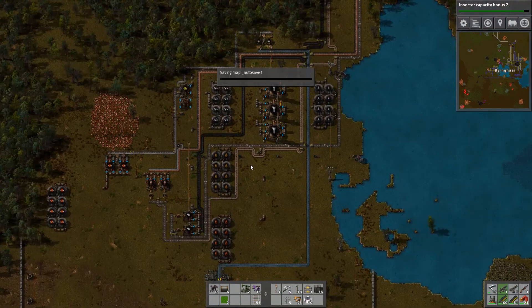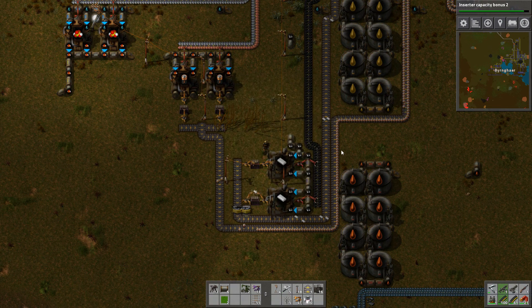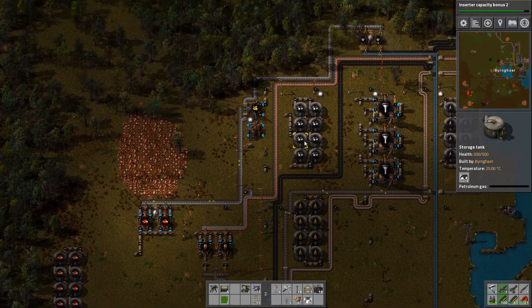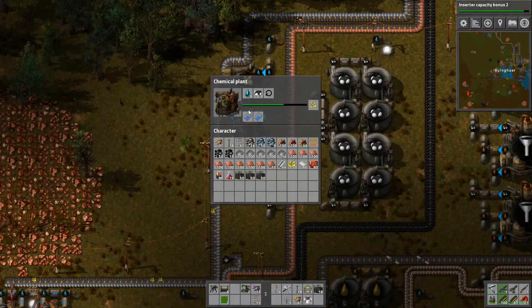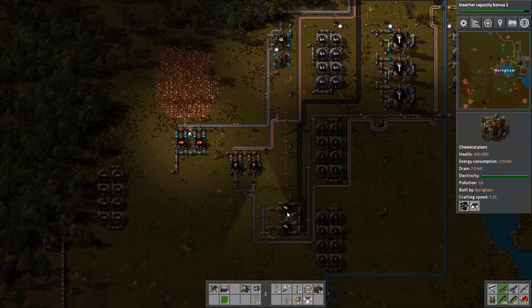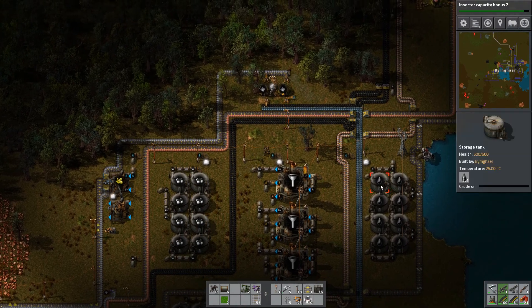I was going to put a cut in here as I walked over to the plastic production, but we really don't need to at this point. Look at the amount of batteries I'm producing! Here is our production of plastic, and what we need is petroleum gas and coal. We have more than enough coal, but we probably don't have enough petroleum gas. The storage tank only has like 2.2 petroleum gas and it's completely empty — it's being used up as soon as it arrives.